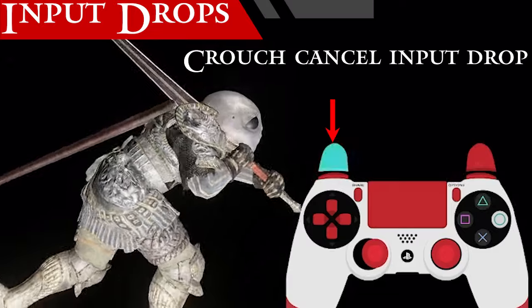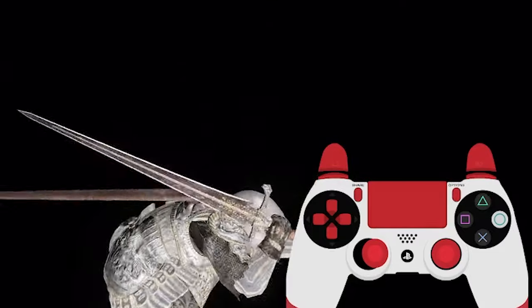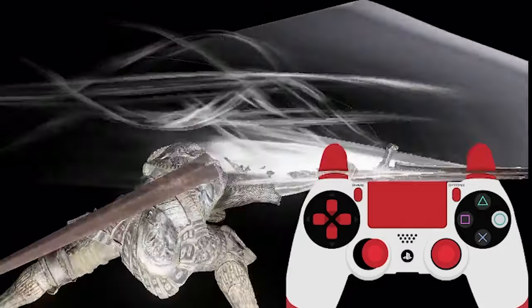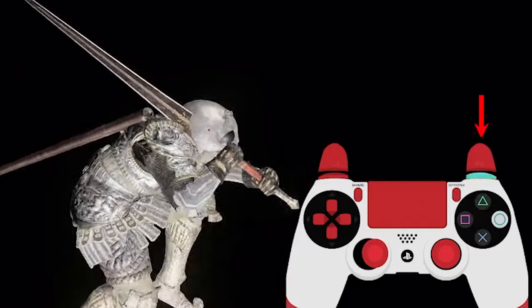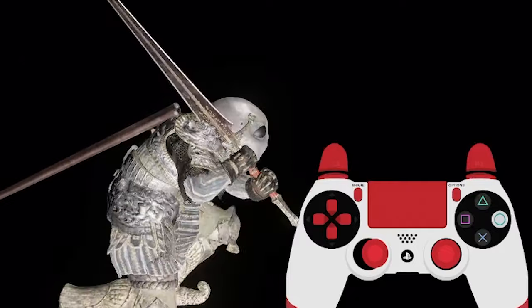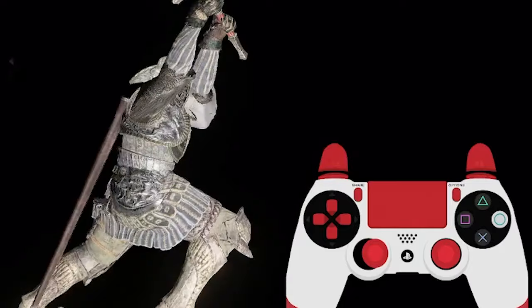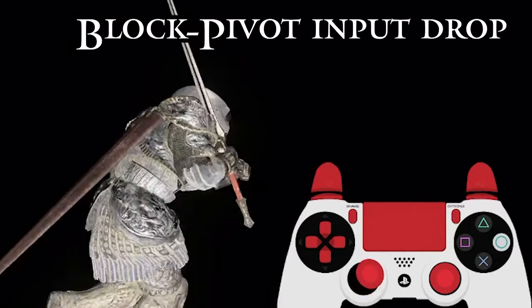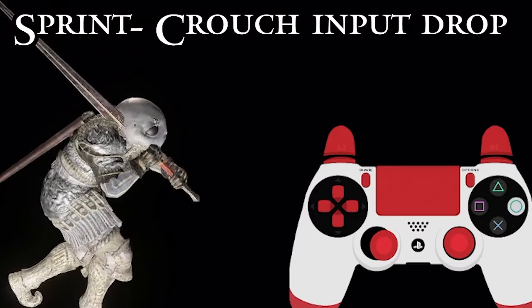Input drops generally occur whenever you're trying to force an input during some other animation. They generally don't occur out of nowhere — usually it's user error of some kind if you're trying to mash too many inputs, your character can't cue the next one, or if you're cancelling other animations. This happens most often when you're trying to perform a cancel. To avoid input drops, your best bet is to avoid overlapping several animations of your character, or at least space out your inputs a little extra for safety.